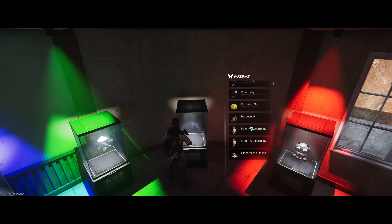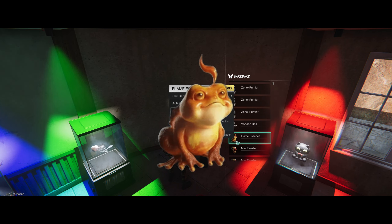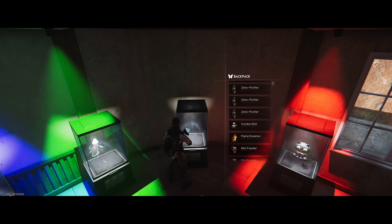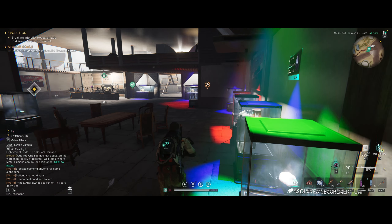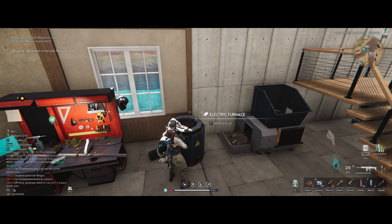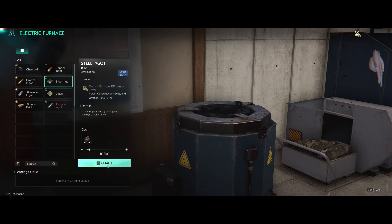Welcome back to another video. Today I'm going to show you how to get the Flame Essence Divian. I'm going to put him in the security unit so you can see what he looks like — there he is, the Flame Essence. He's a very, very useful Divian and he will help you guys a lot.